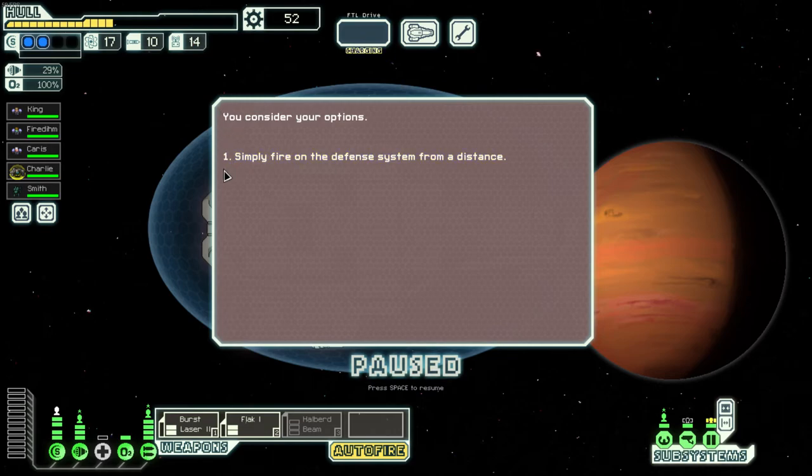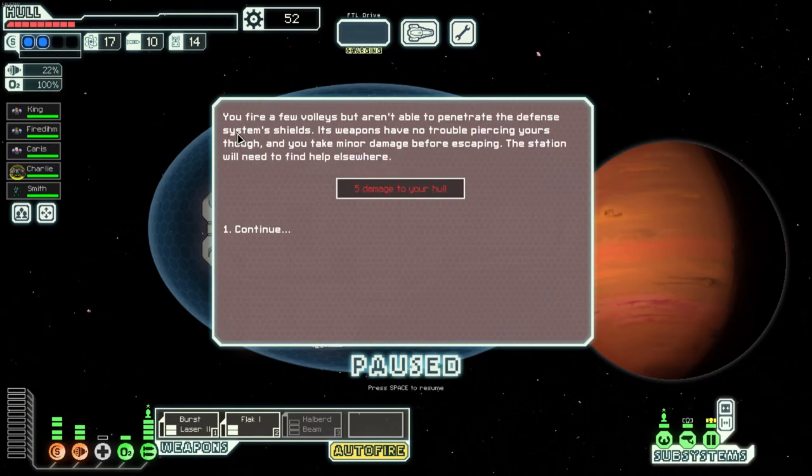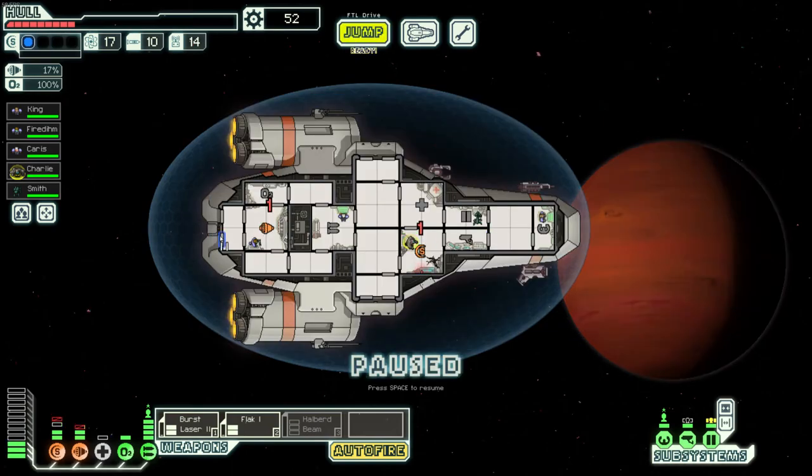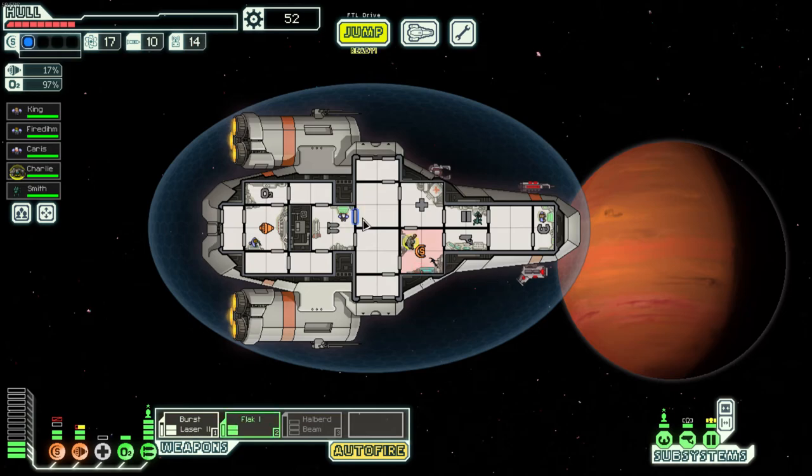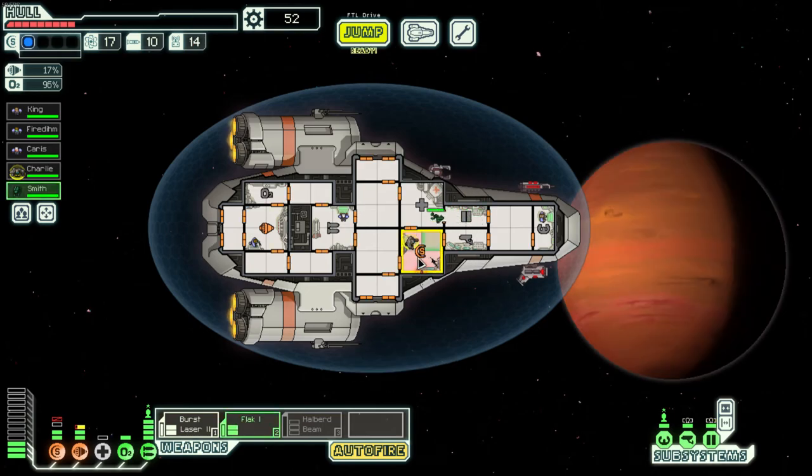There are a ton of blue options here — if we had an NG they could hack it, and if we had a powered beam weapon we could do something. Unfortunately we just have to fire from a distance. We fire a few volleys but can't penetrate the defense weapons — they have no trouble piercing us though, and we take minor damage before escaping. The station will need to find help elsewhere. We're getting the damage fixed up.